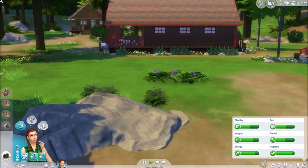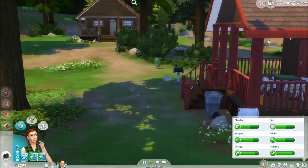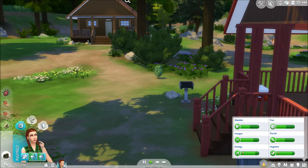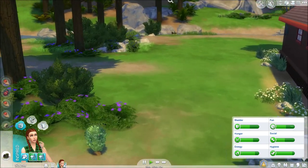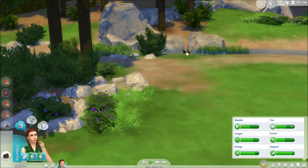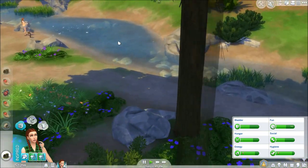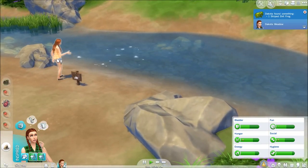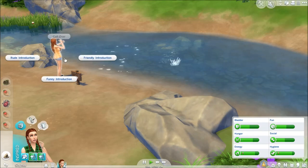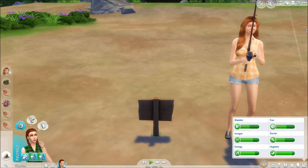We're just going everywhere, running all over the place. Here's something else — that's also strawberries. I just want to collect a bunch of stuff. We could look for frogs and breed them, and come over here to go fishing as well. Who is this? We're going to do a friendly introduction to Shauna. She's cute.